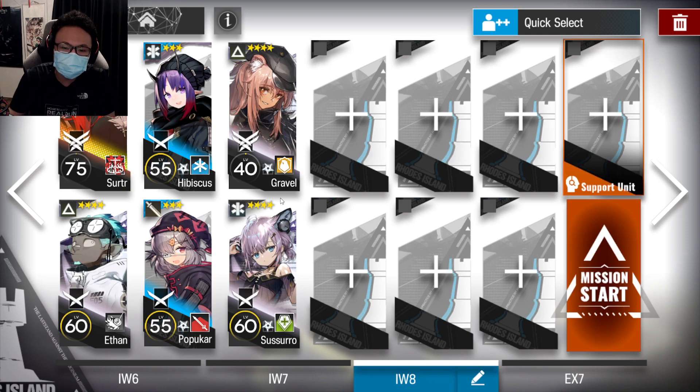This is the squad we'll be using. The main star of the show is going to be Surtr, skill 3 mastery 3. I highly recommend Surtr is at least level 60 — if you don't have that, borrow from a friend. It must be mastery 3. Then use an Etern — doesn't need to be Elite 1. Just Elite 0 level 1 at skill rank 4 is all you need.